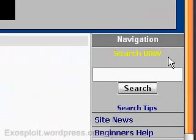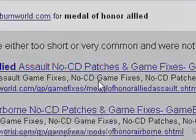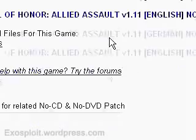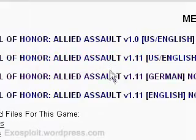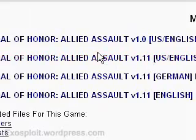On this site you can search for your game, and usually the first result will be your no-CD patch. You can try different versions — if you haven't installed any patches, you're probably going to have version 1.0. But if you've upgraded to play on newer servers, you'll probably need a newer version. I haven't updated anything, so I'm going to download the first version. Down here you can select your mirror.